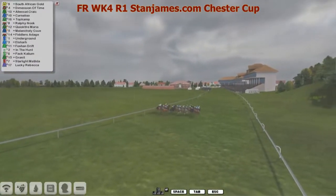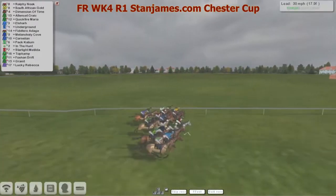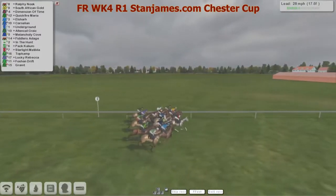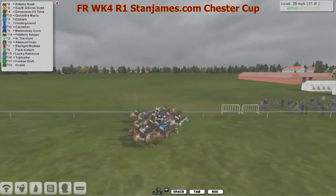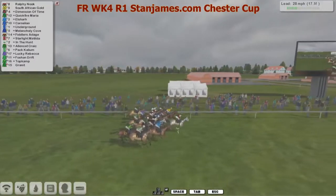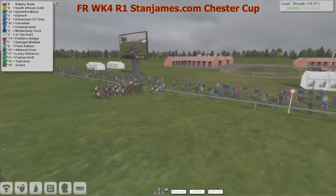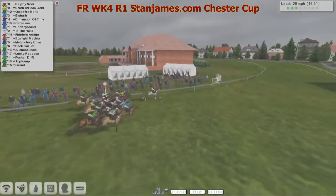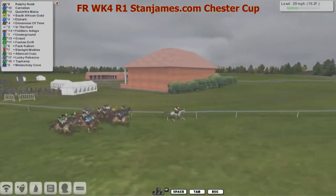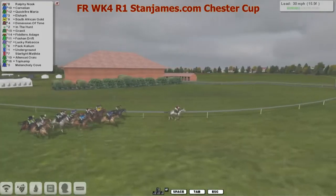South African Gold got a flyer, right up there in the early vanguard. Rolfi Nook is up there. Dimension of Time, the favourite, is at cruising speed at this moment, catching a ride in fourth place. Then underground, and then Melancholy Cove is up there in the hunt. That's in the white, six lengths off them as they hit into that first turn. A lot of them running out quite wide — going to need to use up a lot of energy to settle into a nice spot. There's 15 and a half furlongs left to go.